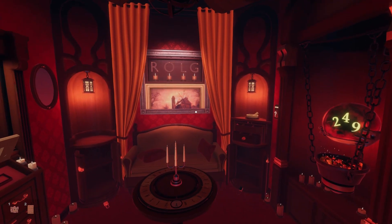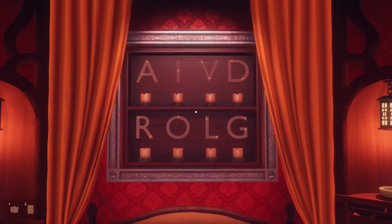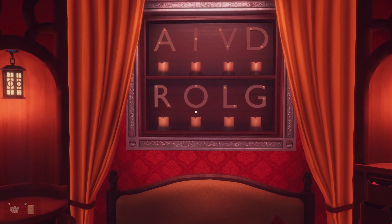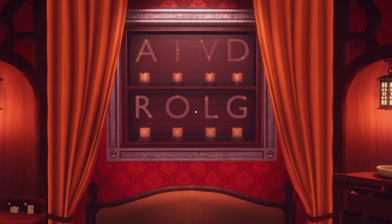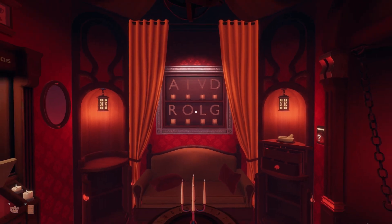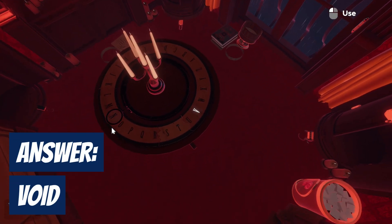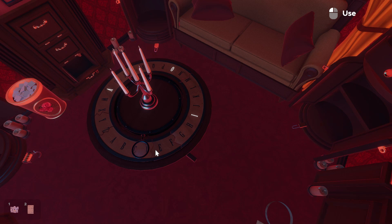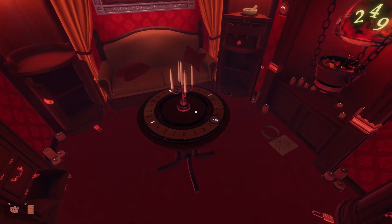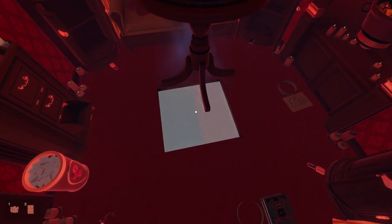As soon as we do that, the lights go dark and all of a sudden we have candles revealed with flames. They're going to all blow out, but what we're looking to do is see what the candles are spelling. We have a V, an O, an I, and a D. Everything gets reset, so we know what we're trying to solve with the Ouija board — we're trying to spell the word VOID. So plug V in, plug O in, plug I in, and our last one is D. The table levitates and creates a void underneath to let us know we've completed the room.